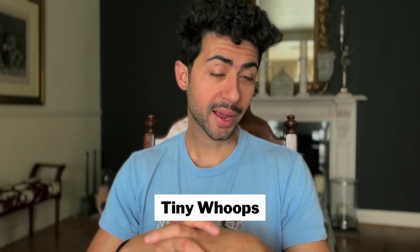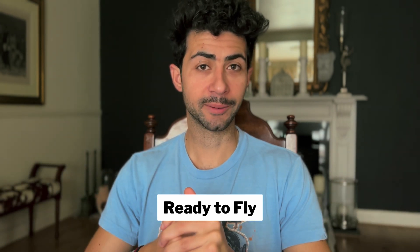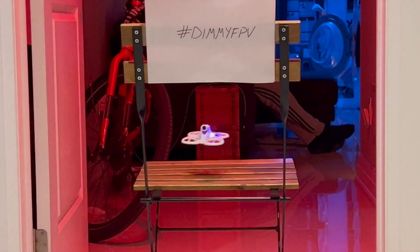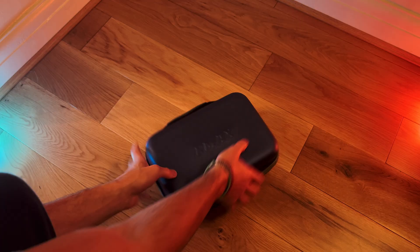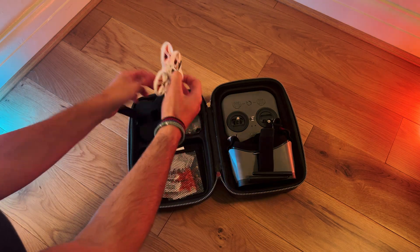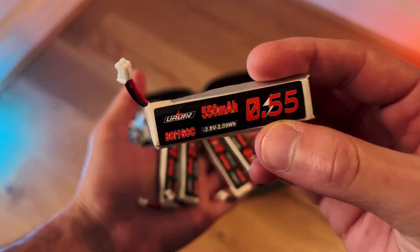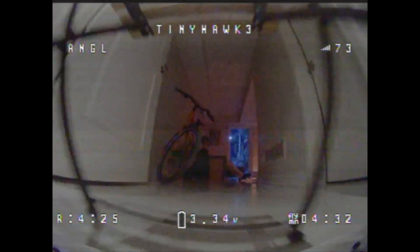Once you spend some time in the simulator, it's now time to start flying for real. A great way to get started without breaking the bank is to buy a Tiny Whoop RTF — which simply stands for ready to fly. The Tiny Whoop is a small, lightweight drone that's perfect for indoor flying. It's very durable and normally comes with guards so it can withstand crashes. A Tiny Whoop kit comes with everything you need to start flying, including the drone, a controller, batteries, and a charger. These kits are relatively affordable and a great way to get started with FPV.